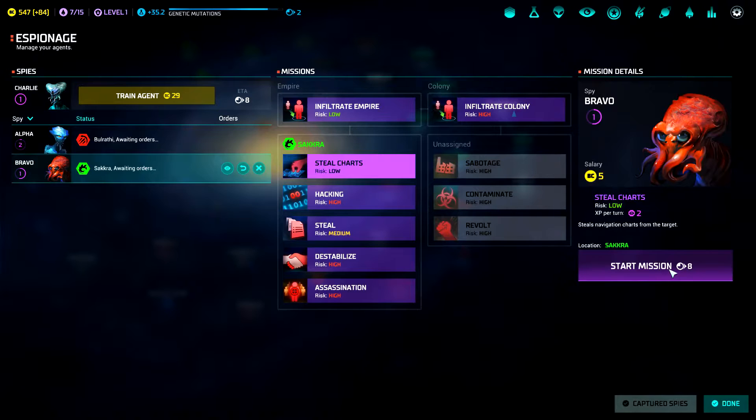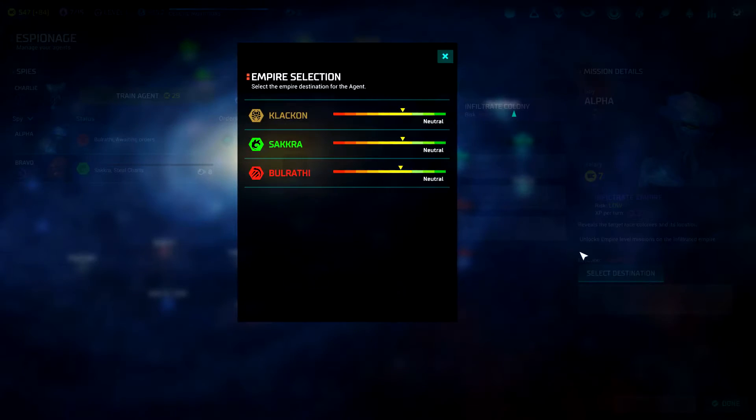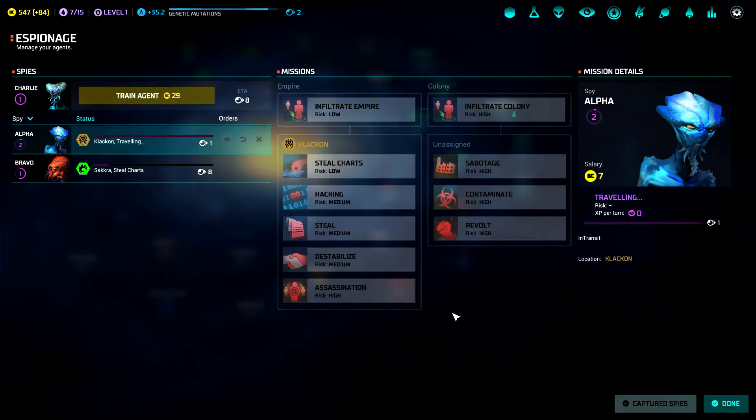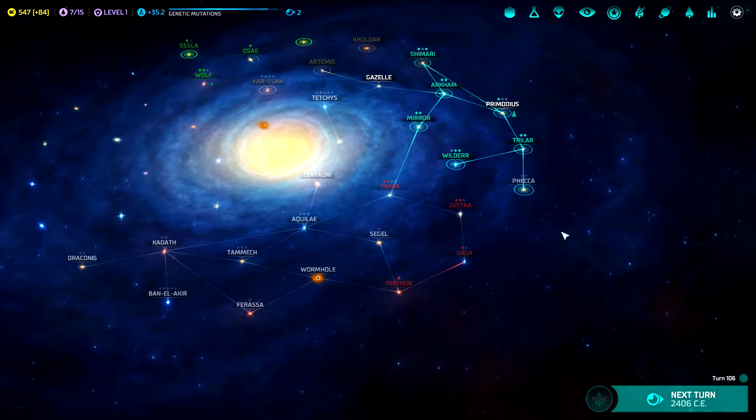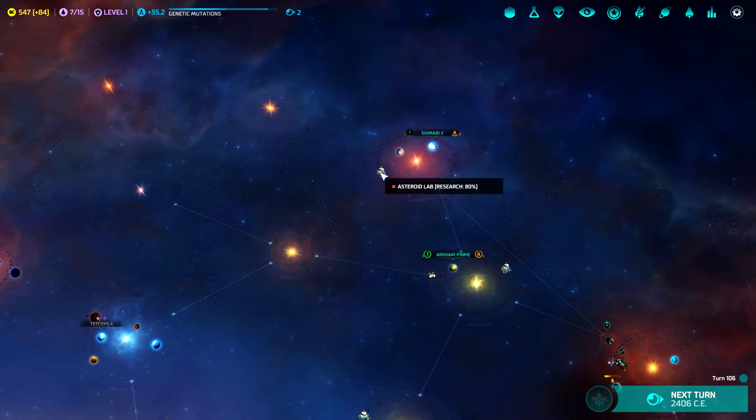We'll try to steal the charts from the Sakura. Just infiltrate so we can see what they see — they're really close to us though. Captured spies. 80% research on this.